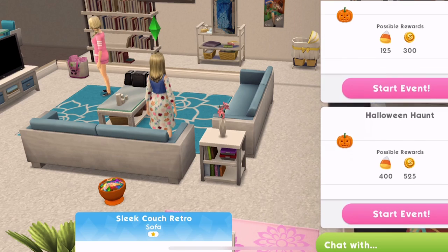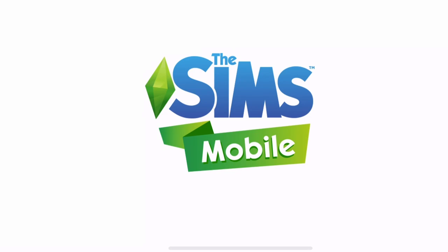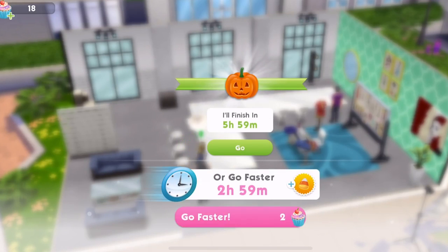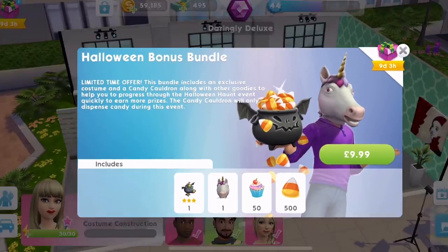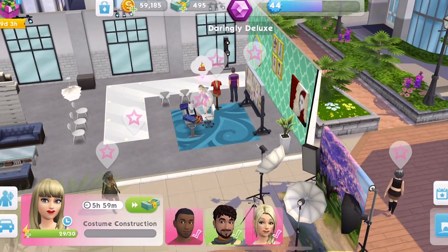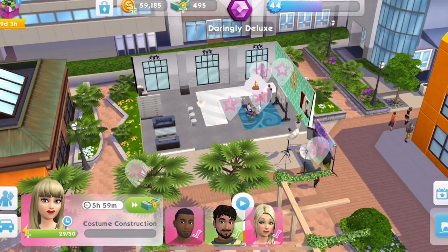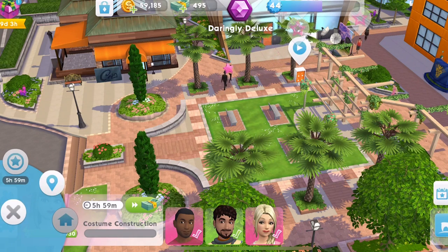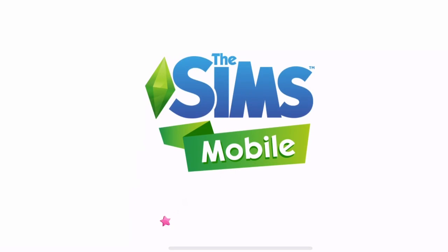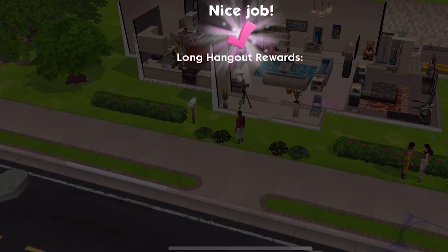All three of them — we click on the sofa to start. Let's get them started. That's a six-hour event. I think the cauldron just popped up — the Halloween cauldron we could get. Let's get that started. I have a feeling one of the areas is decorated for Halloween — we'll go have a look in a second. But let's just get everyone started on these Halloween quests.